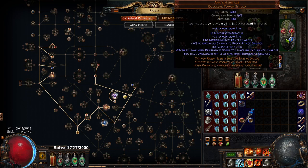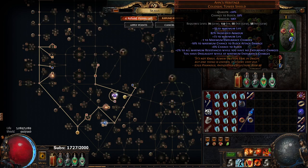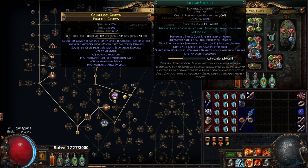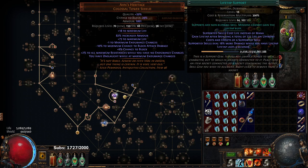Moving on to the shield — I'm using Ahn's Heritage. I do think Dawnbreaker is potentially better but I don't want to spend 30 chaos when Ahn's is literally one chaos. Rise of the Phoenix is also a good pickup at this stage. Over here I'm leveling another Life Tap and another Determination, which don't do anything right now — I just wanted to level them. I picked Life Tap because both my Fire Trap and Righteous Fire use it, so getting a level 21 Life Tap secures it.